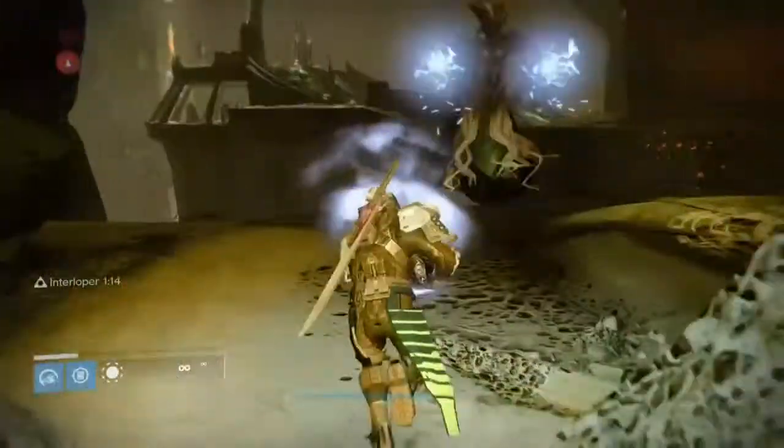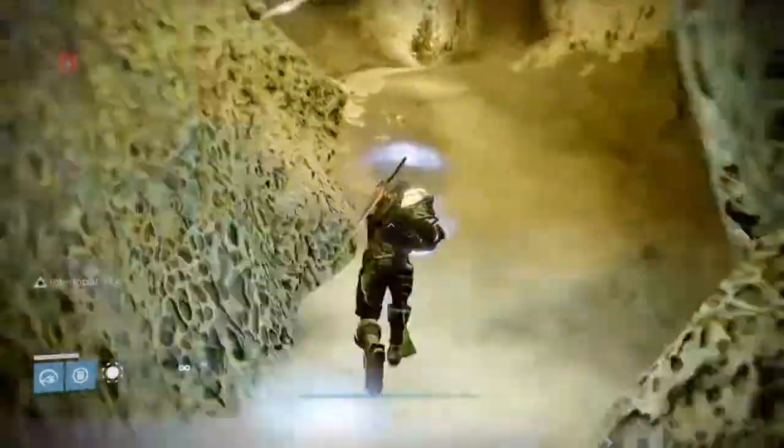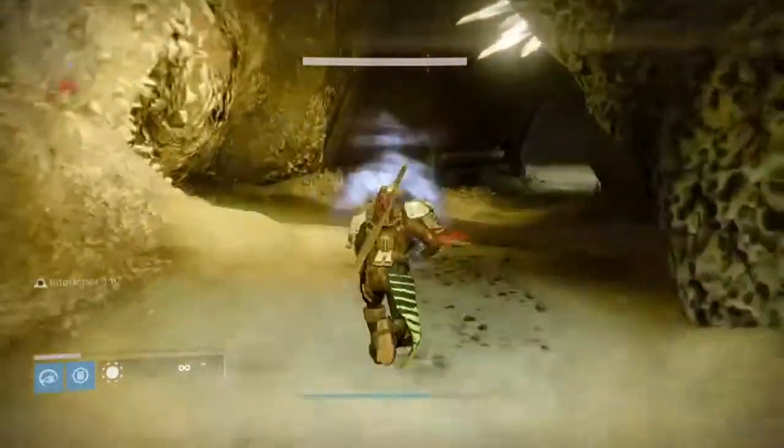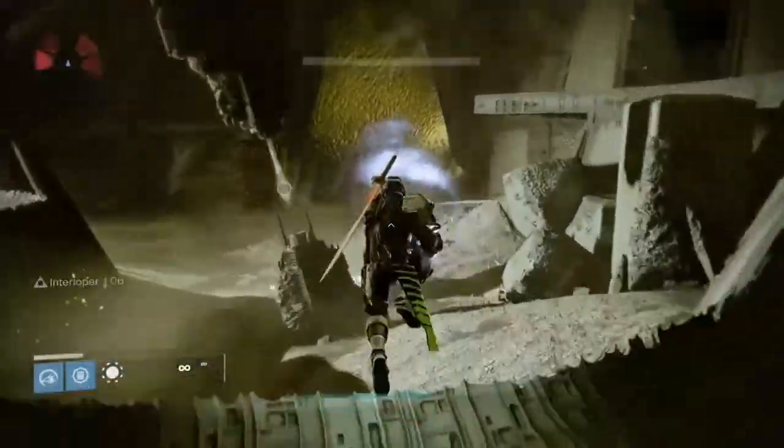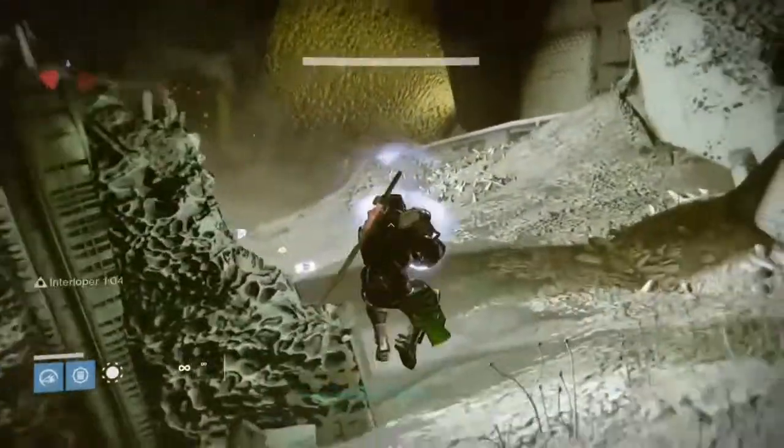But now that you know which way not to go, I will go back and show you where we should be going. So what you want to do is go through here, and from where you picked the Relic up, head out this door.